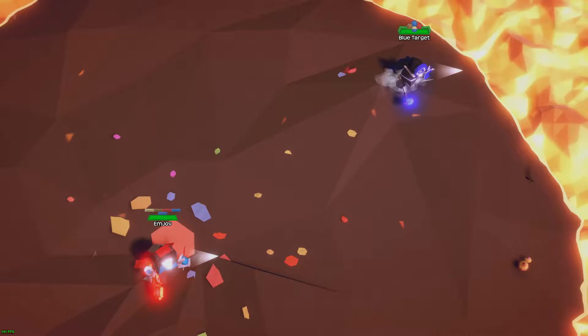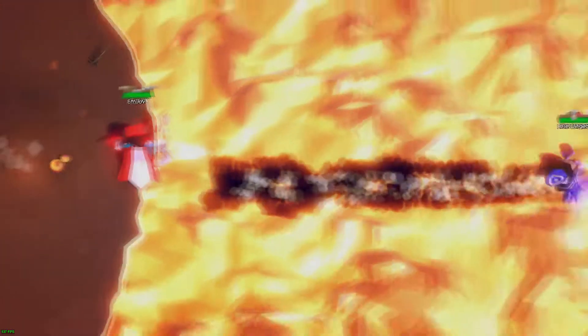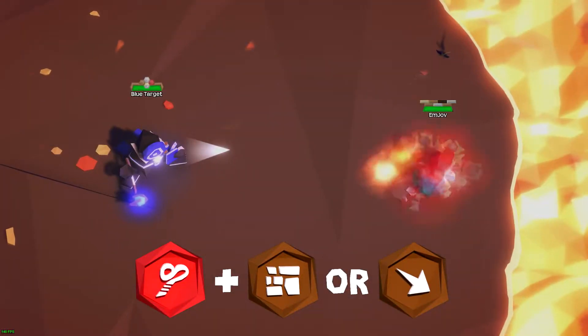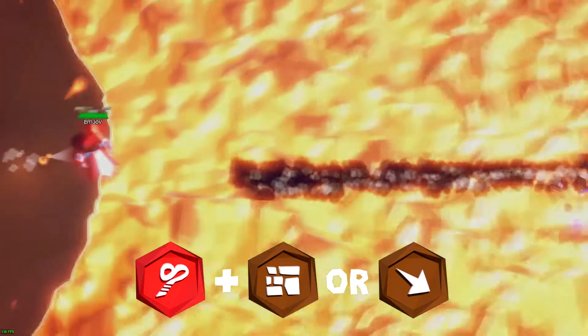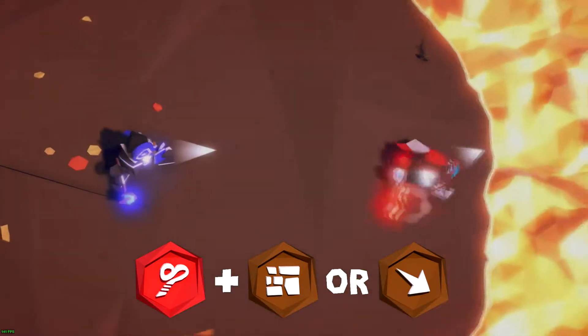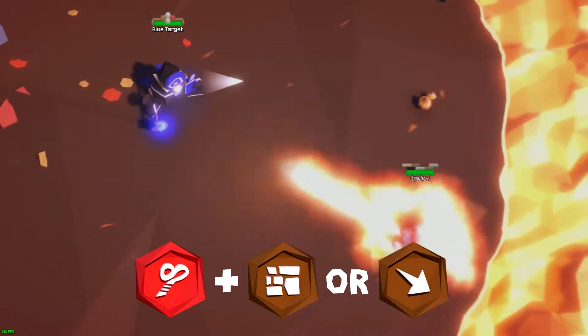Moving on to some Flame Leash combos. You may already know the Flash Flood combo with Flame Leash, but you could also use a Rock Wall to block off the player before he reaches you, to increase the amount of distance shot. Also, if you use a Bolt Rush in a different direction from where you're Flame Leashing to or from, then you're able to launch them even further outside of the map.